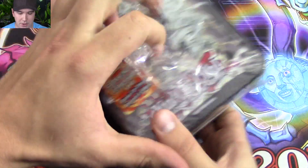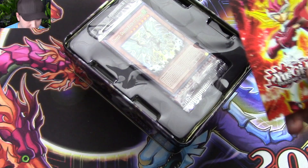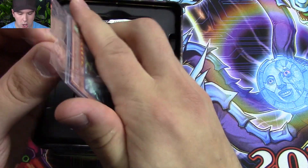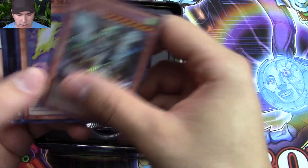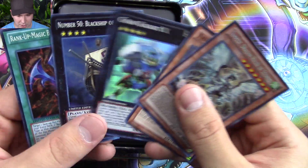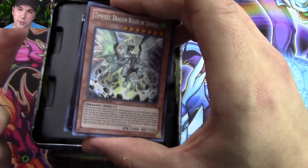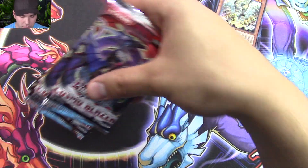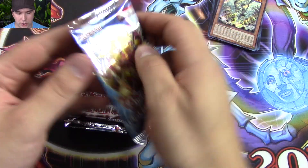Let's start with the Tempest Tin. For our Tempest Dragon Ruler of Storms promo pack, it contains cards like Black Ship of Corn, Gear Giant X, Thunder Seahorse, and Rankin Magic, plus of course Tempest. For the booster pack lineup, we have two Cosmo Blazers, two Lord of the Tachyon Galaxy, and one Number Hunters. We'll just start with the Number Hunters.